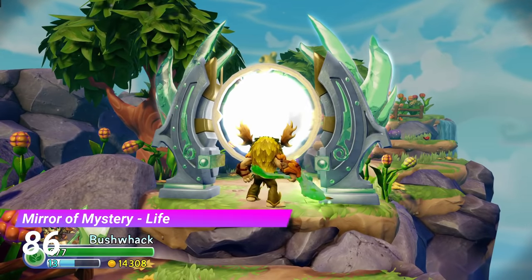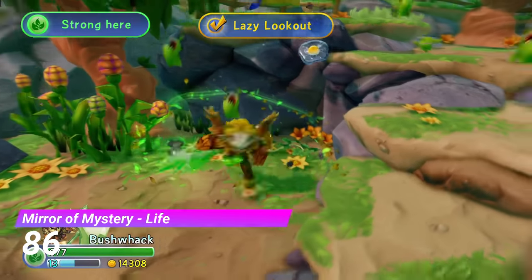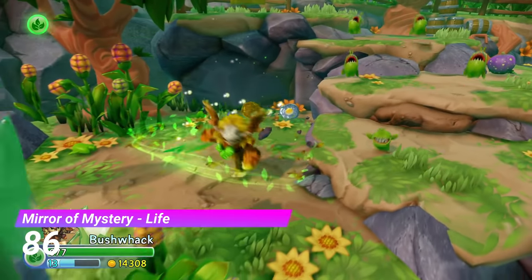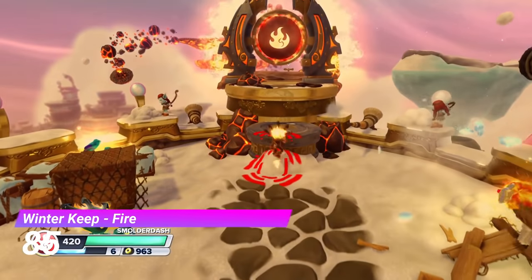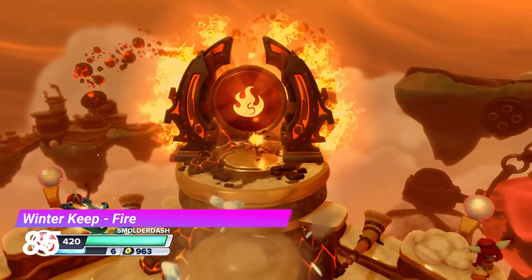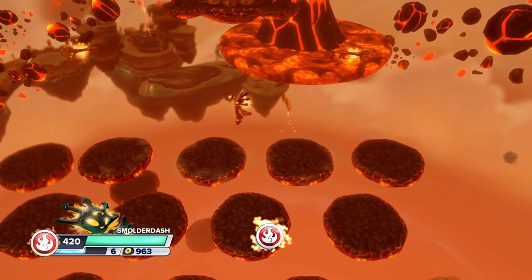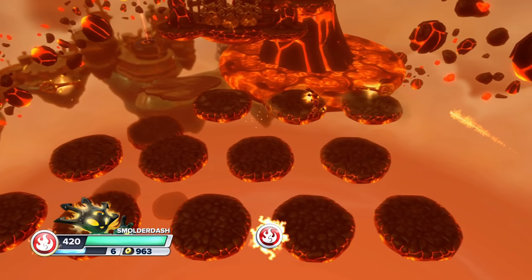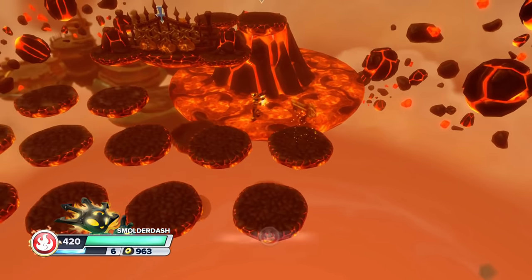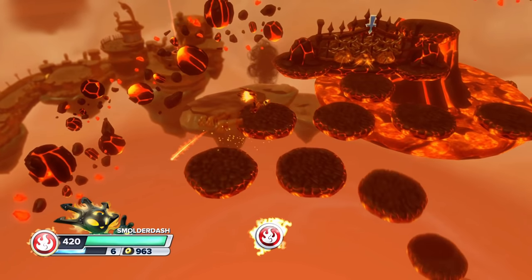The Mirror of Mystery Life Gate proves that you don't always have to have an interesting gate as long as it looks really nice — and this one looks really nice. Next up is the Fire Gate from The Winter Keep. This is definitely one of the more fun Swap Force gates. You start making your way across a bunch of floating platforms, but then suddenly you realise they're dropping like flies. It is pretty easy to get there in time, but it's still quite intense.